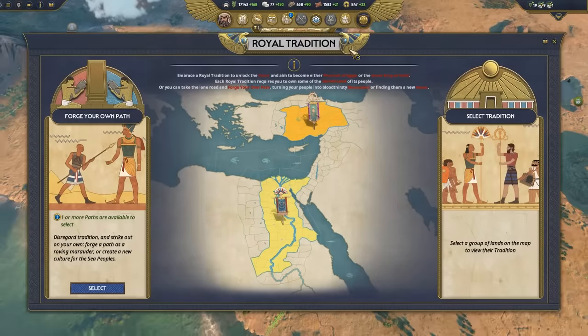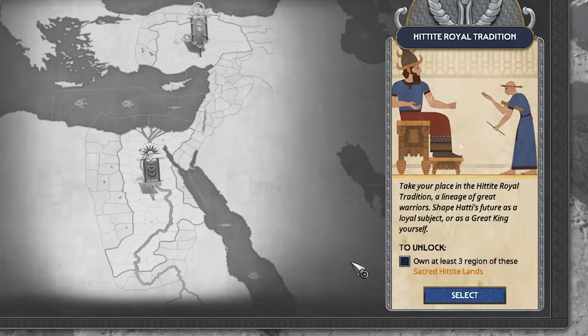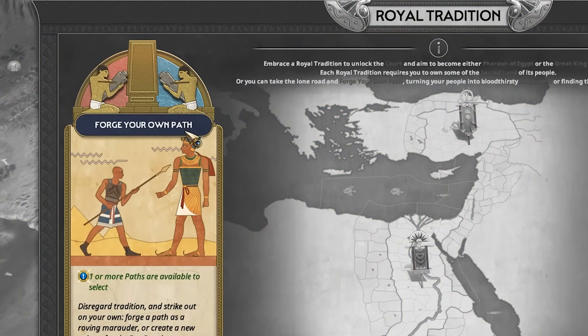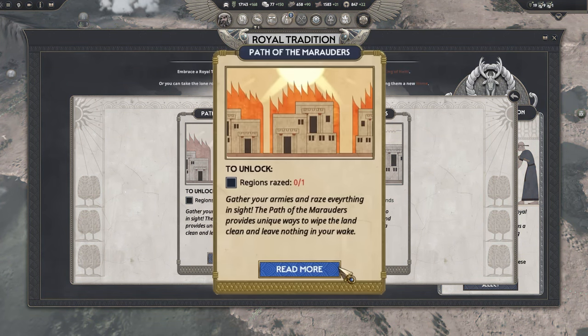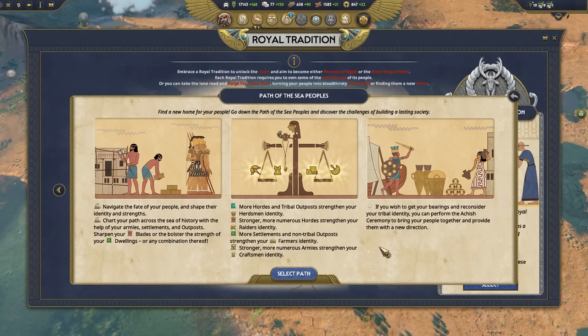In the Royal Traditions window, we're able to pursue both the Egyptian and Hittite courts, though the cost of entry is triple that of native contenders. Thankfully, the Sea Peoples are not too keen on foreign thrones and have sailed across the Mediterranean to forge their own path. But will that path leave ash in its wake, or life? The Path of the Marauders offers unique ways to kill and devastate, whilst the Path of the Sea Peoples encourages different playstyles — growth and stability.